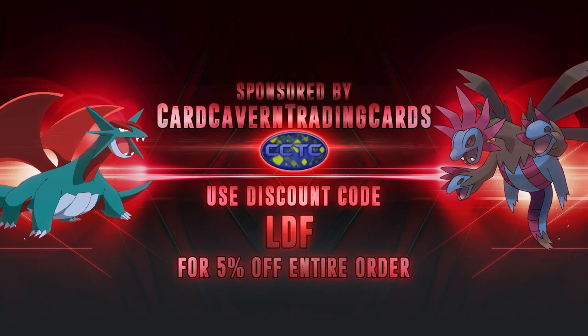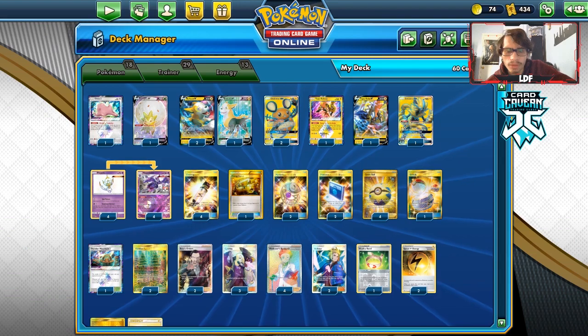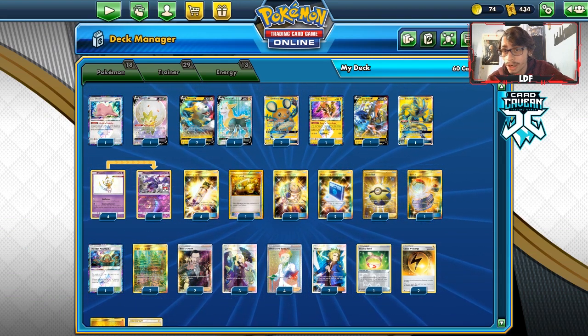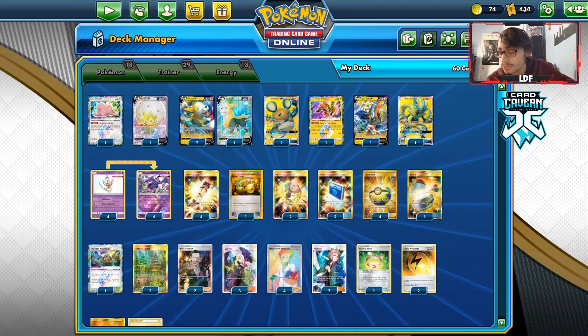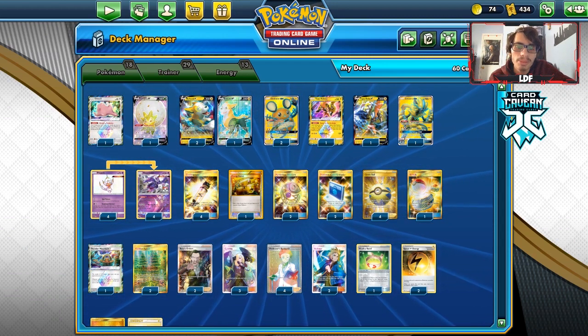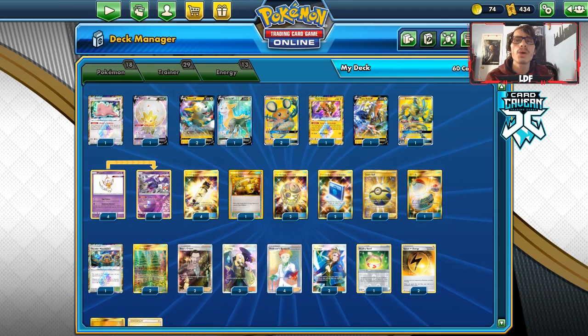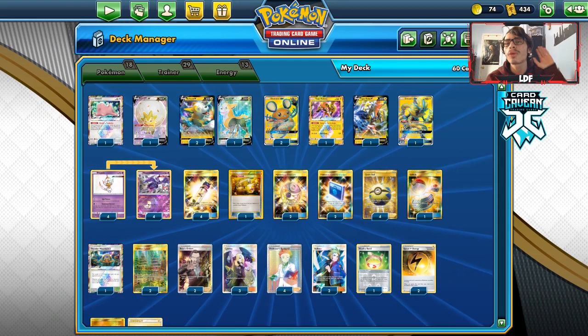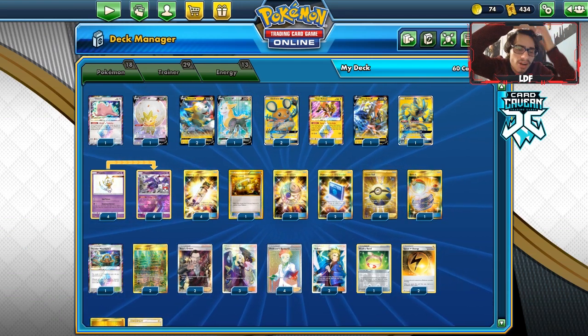If you're ever looking for any PTCGO codes, you can get them over at Cargavan. If you have any codes or bulk cards you don't want, you can give them to Cargavan TCG and they'll give you cash or in-store credit. They have Rebel Clash codes, pre-release kit codes, theme deck codes, and all other PTCGO set codes including Team Up, Broken Bonds, and Base Set Sword & Shield. Use my discount code LDF at checkout for 5% off your purchase.